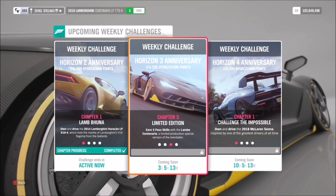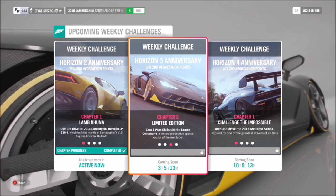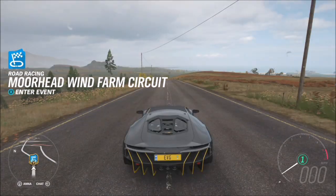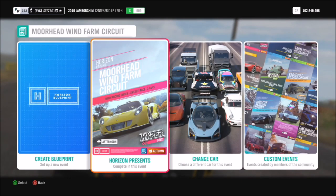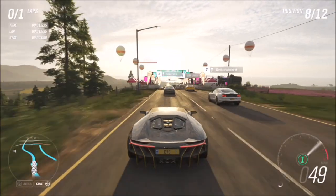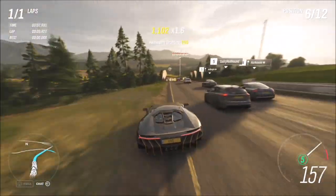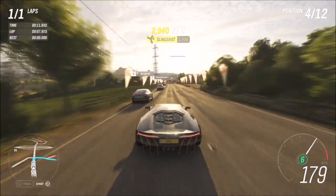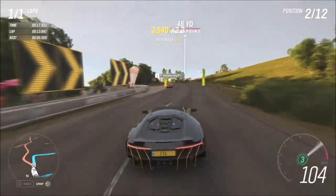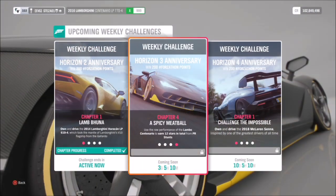The next challenge wants you to earn five pass skills, which is actually very easy. Go back into the same race — the Moorhead Wind Farm Circuit — and use either the standard three-lap race or the one-lap blueprint. A pass skill is literally when you overtake someone, but it has to be in a race, not in free roam. I started in about seventh or eighth position, and as soon as you get five overtakes you'll complete the challenge. It will literally take you 15 seconds.